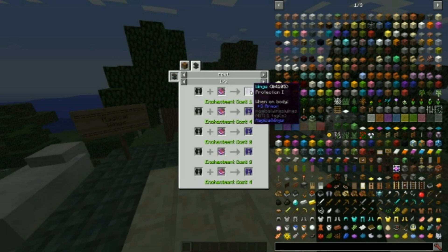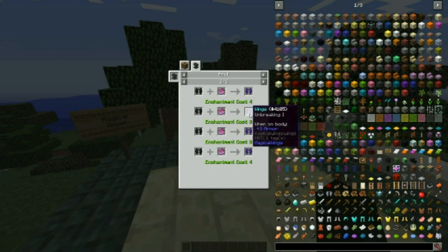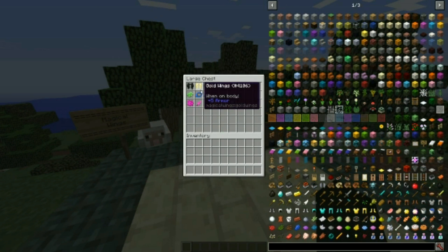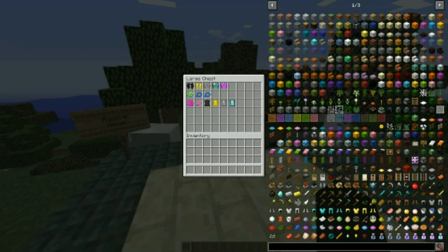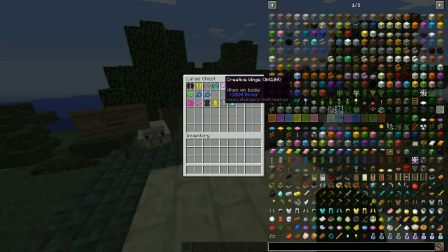On the anvil, you can give the wings enchants of protection, curse of binding, unbreaking, mending — mending is good, though I'm not sure how that would work with this. Gold wings are the same except you use a piece of gold leather. Iron wings use one iron leather. Diamond uses one diamond leather. And of course, the creative mode only wings — you're only getting them in creative mode. I don't think any mobs can spawn with these on; it'd be too easy to get the drop that way. Let's test out these wings.